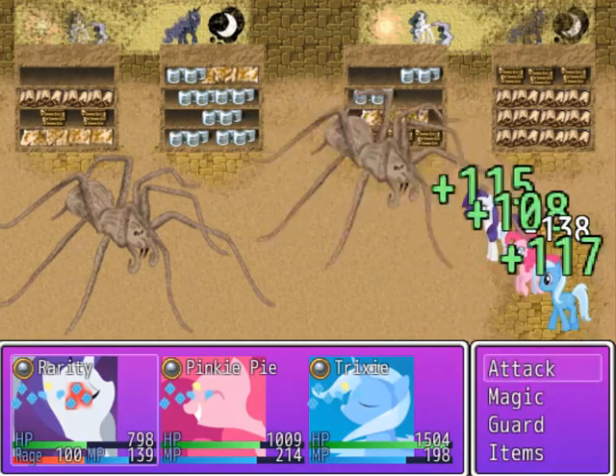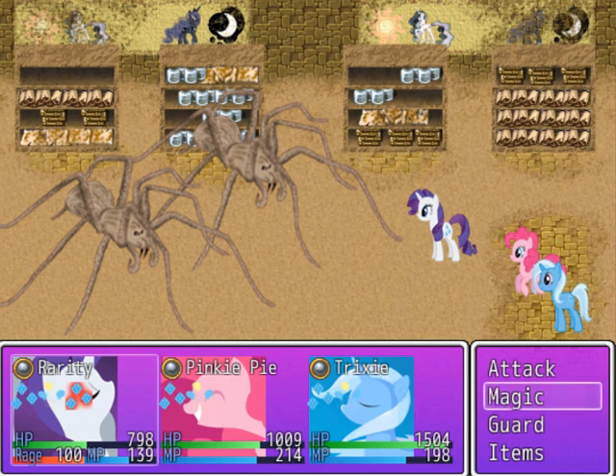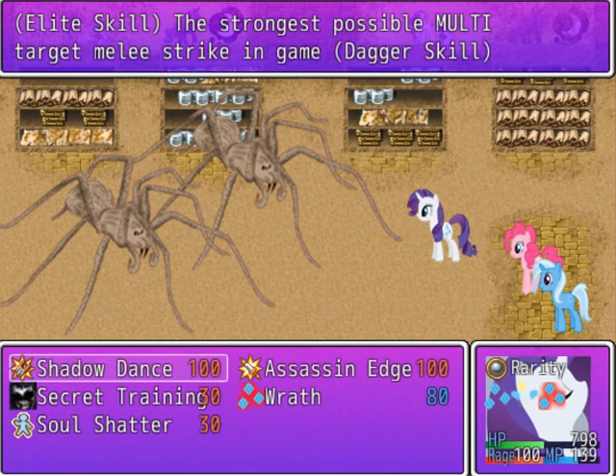Stupid spiders. Seriously, you can tell the creator just didn't care about this area's enemies. Just made one enemy, gave it — you have to fight two in one battle.